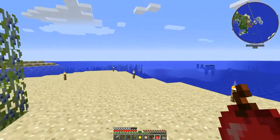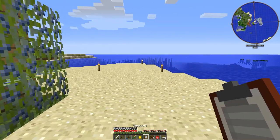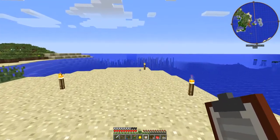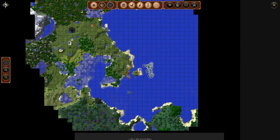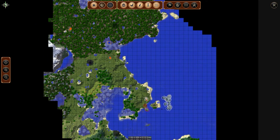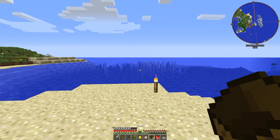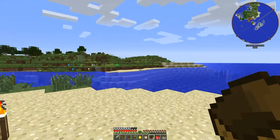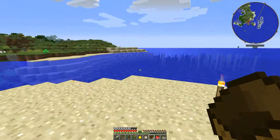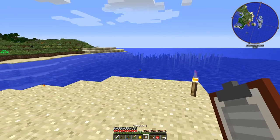Today my objectives are as follows. I have a clipboard now to help me organize things. I'm going to build an electric boat, because I have this quarry that is way over there — I'm here and it's here. And since I can't fly, I've been using boats to get back and forth. And the vanilla Minecraft boats — well, I don't need to tell you how much they suck. So I'm going to make an electric boat.